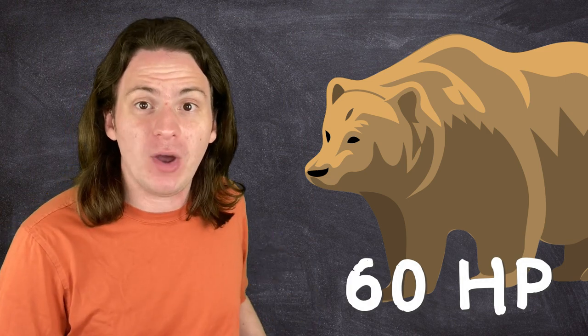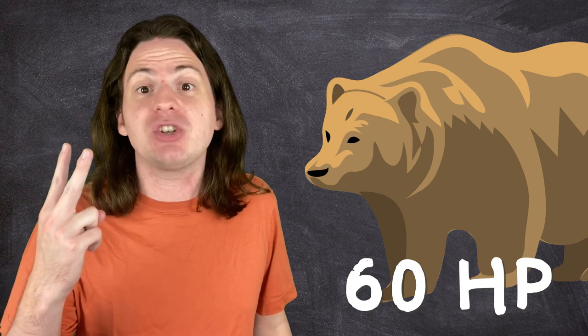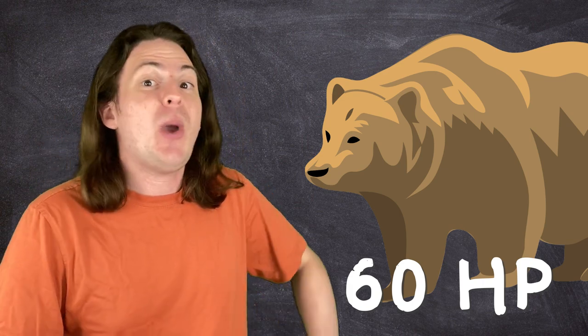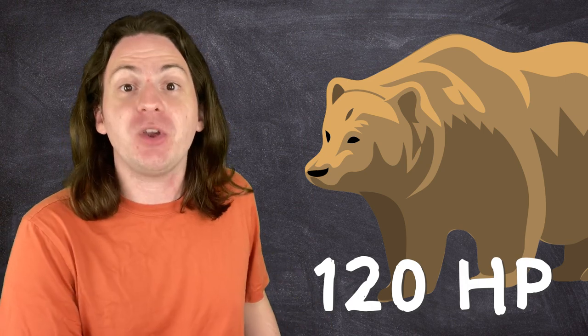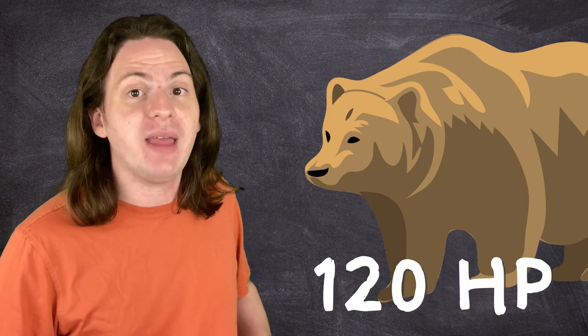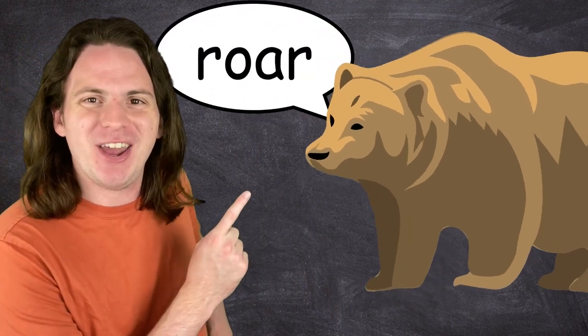So you effectively just gave yourself a bunch more HP. If you Rage, then Wild Shape into a 30 hit point bear, you effectively have 60 extra hit points because of those resistances. Since you can Wild Shape two times between each long rest, that means you have 120 extra hit points on top of your huge HP pool from being a Barbarian. Also, you get to run up on people as an insane bear out for blood — and as Richard's expert animation shows, that's freaking awesome.